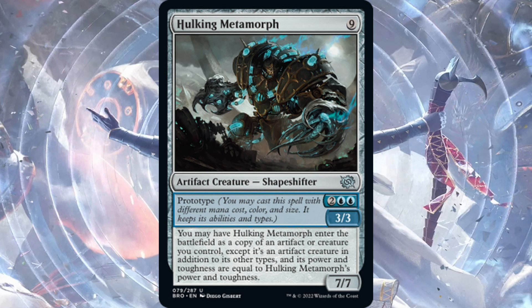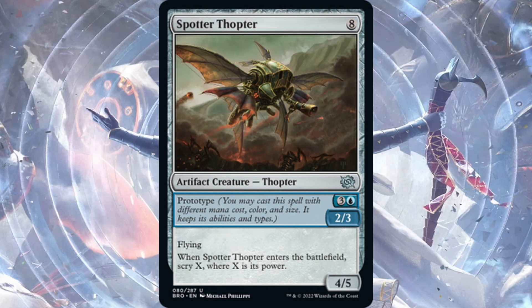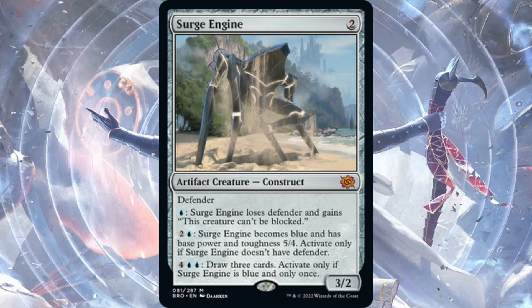Spotter Thopter — eight-drop Thopter, 4/5 flying. When it enters, Scry X where X is its power — so Scry 4. Or Prototype it in as a 2/3 flyer for four and Scry 2. Decent — having a 2/3 flyer for four is fine. But there are a lot of powerful three-drops and four-drops in this set so it probably won't make the cut.